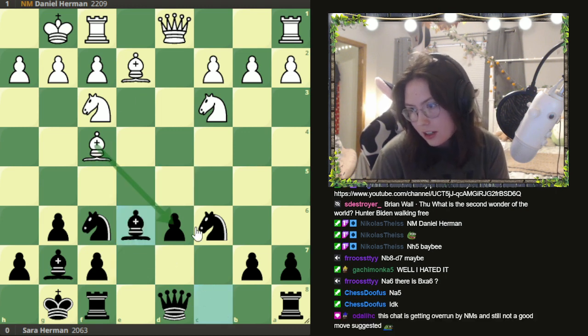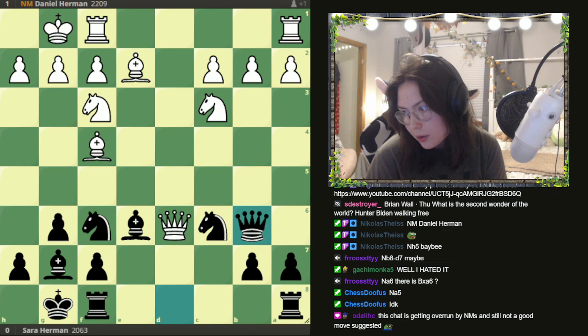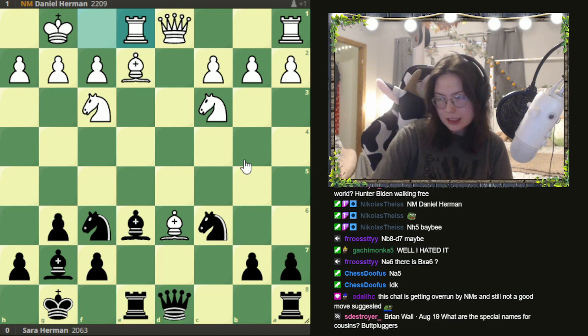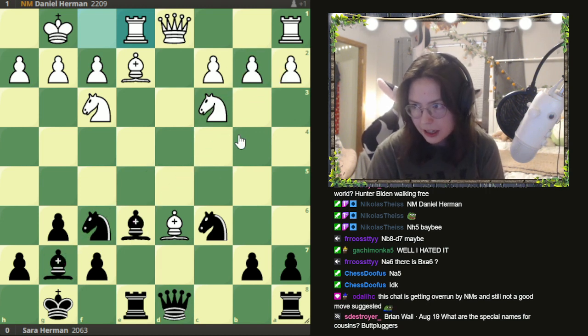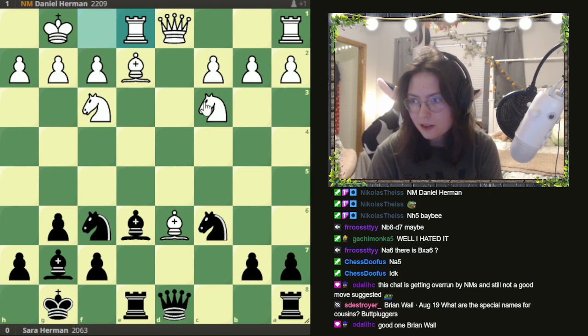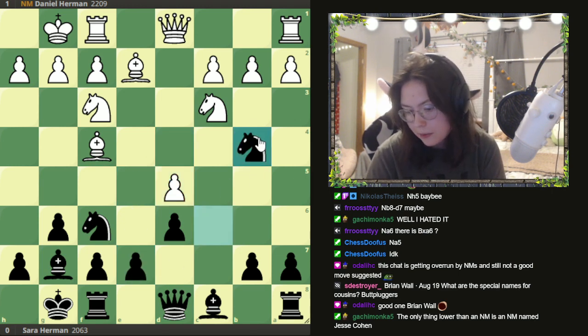With e5, I take with the bishop, sacrificing the d-pawn but getting very strong bishops and piece activity. If he takes with the queen, I just go queen b6, getting a tempo on the queen. He would take with the bishop, then rook a8, and then maybe bishop f5 or bishop g4 — my queen coming to b6. I'm down a pawn but with very strong pieces. I could put the rook on c8 and attack the pawn. This is what I should have done, but I didn't see it, and even if I had, I don't think I would have evaluated it correctly.